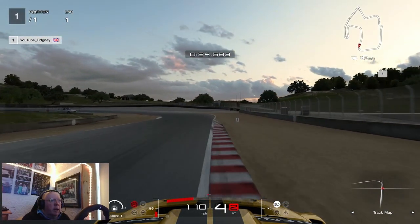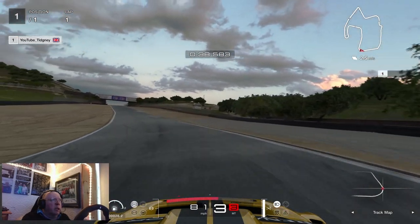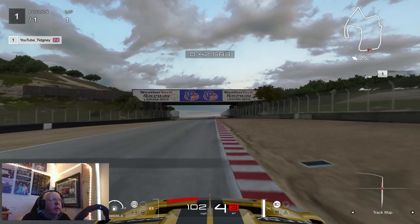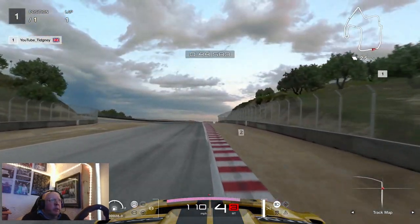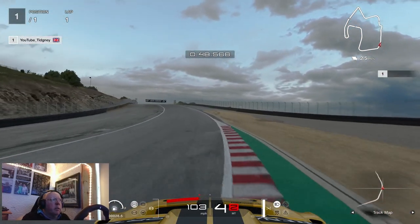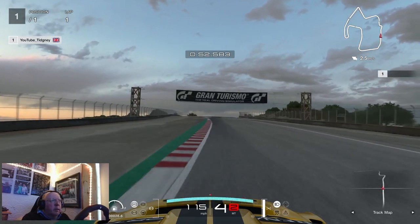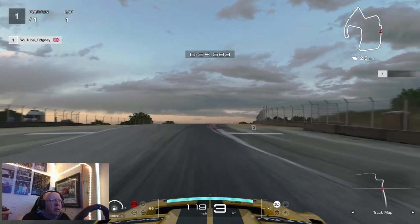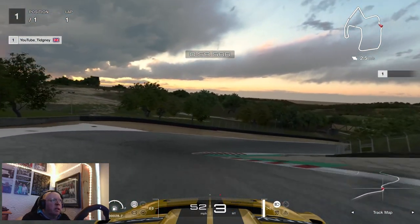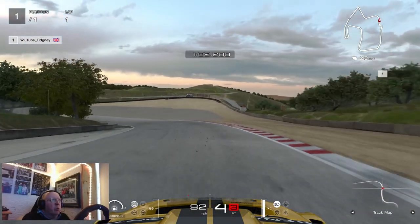He brakes at the 2 marker and then into 3rd gear, holding the left curb, which allows you to accelerate out up the hill. Going up to the bridge, he's just backing off slightly, keeping it in 4th gear and maintaining as much momentum as he goes through the left-hander. There's a tricky corner coming up — braking just before the 3 marker — down into 2nd gear for the corkscrew, back up into 3rd gear, and he gets a 1:02.2 — a great time.